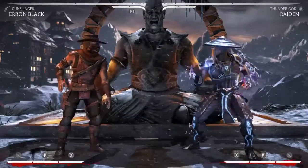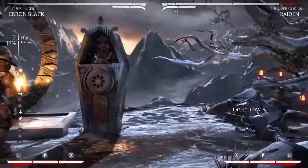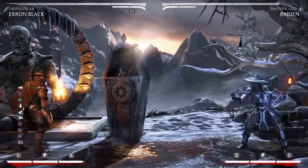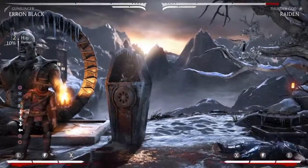On hit, you can also go for the standoff stance 3, because that will combo — gives you a nice meterless combo that sends them full screen, or you can go into your zoning or what have you.